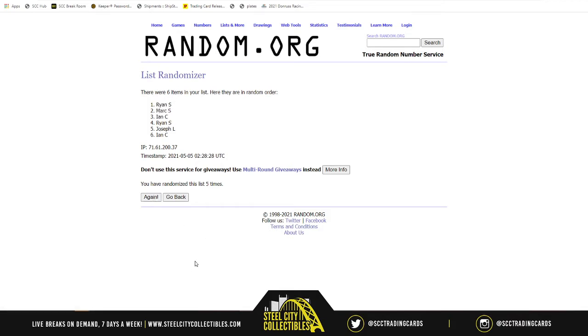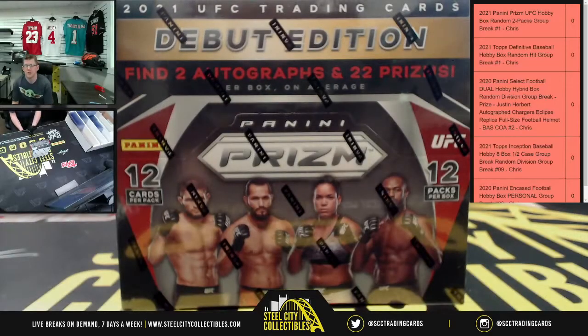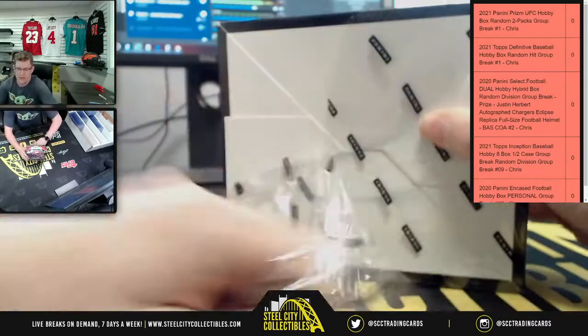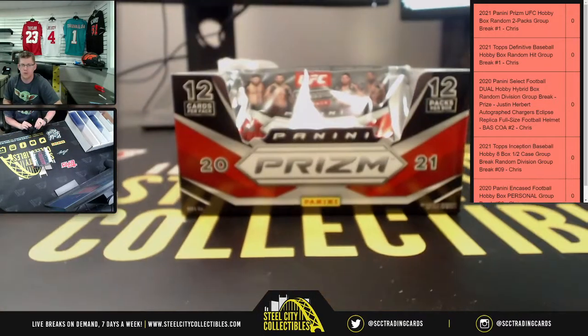Ryan is on top. So if you're tuning in live and you're in this break: Ryan gets the first two packs, Mark is next after that, then Ian, then back to Ryan for your second spot, Joseph at five, and then Ian you finish it with the last two packs. Good luck on your packs — 12 packs, 12 cards per pack, two autos, 22 prisms.